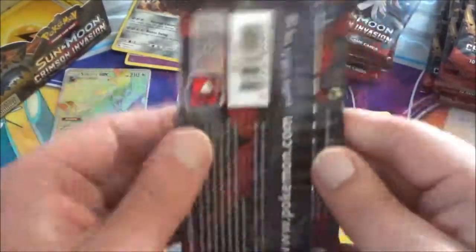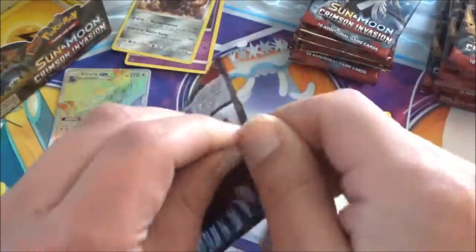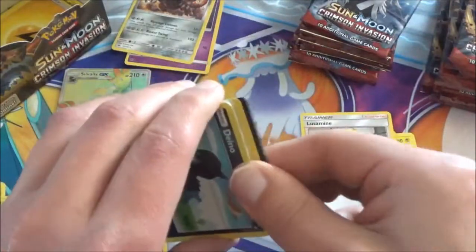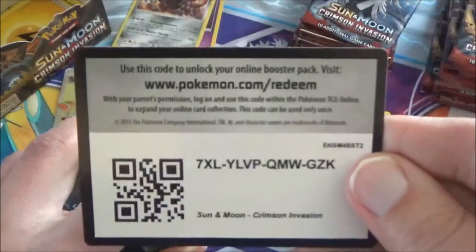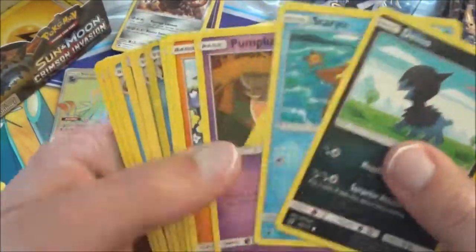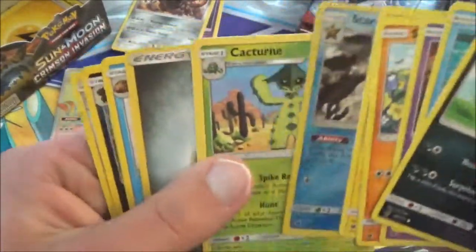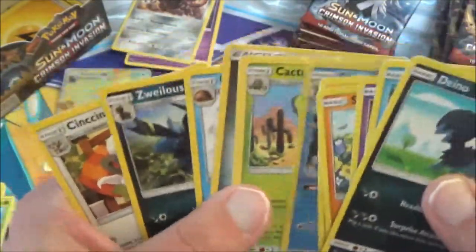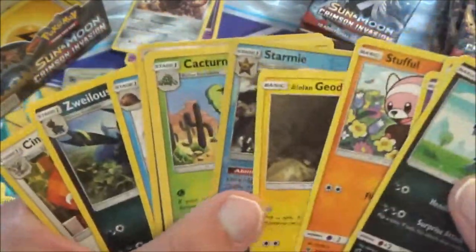Last pack! Let's see what we can end this part off with. Another green colored code card, but you know what, that's okay because the Savior already came. First of all, a Starmie which is a rare, and a Cacturne, and no trainers. That's okay too.